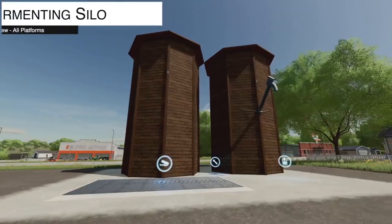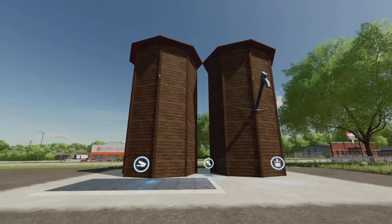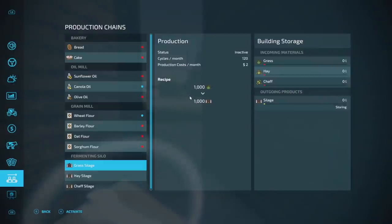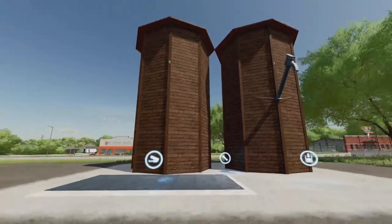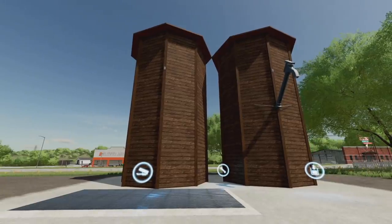From Omatana we have the Fermenting Silos mod. The silo produces silage from grass, hay, or chaff — just put the input in and get silage out. It's 1,000 liters in, 1,000 liters out so you don't lose anything. Production cost is two dollars per month and it runs 120 cycles per month — roughly once every 30 minutes in-game. All three inputs — grass, hay, and chaff — produce silage. This is a great mod and something the creator plans to actually use in their own gameplay series.